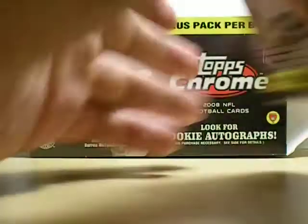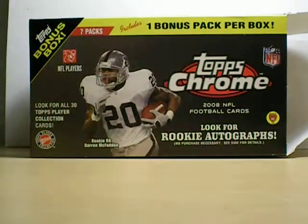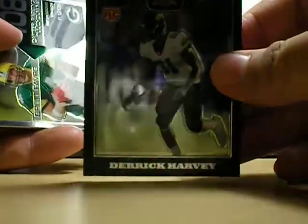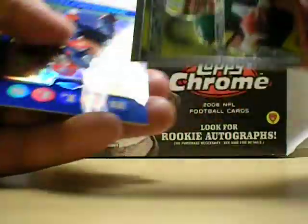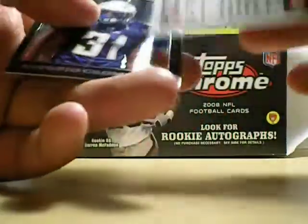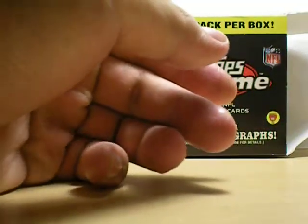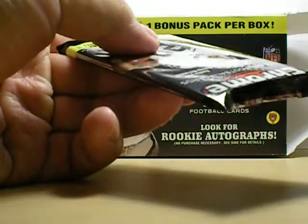Pack 3. Derrick Harvey, rookie defensive end, Jacksonville Jaguars. Brett Firefly to 4.20, and Marshawn Lynch blue refractor, and then Antonio Cromartie base card, who played really, really well last year. I don't know about this season though.